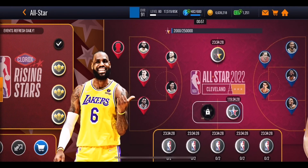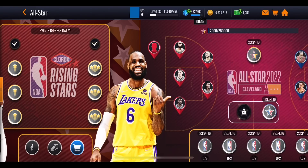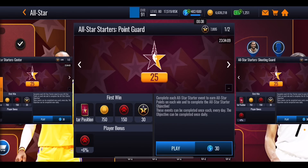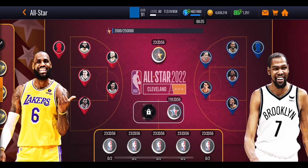That covers the promo. There should be a court and jersey unlocking at 6,500 All-Star points based on the sneak peeks. My recommendation: get your first wins on all left-side events, play the top daily event, and do all the bottom events every day. Save your All-Star points strategically - work out which players you want before spending. Maybe get Steph Curry first, then Ja Morant, then Andrew Wiggins, then LeBron James if possible.